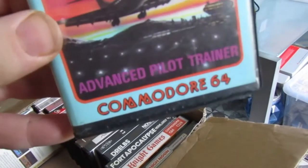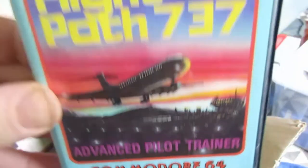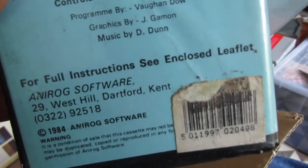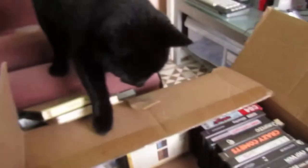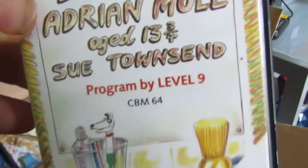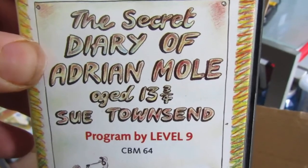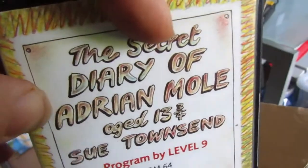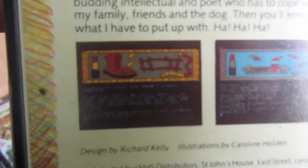Flight Path 737 — I'm sure this has speech. Advanced Pilot Trainer. This was another one that was doing the rounds, more on the Spectrum than the C64 — because obviously the Spectrum can't do decent multi-color fast scrolling arcade games with brilliant soundtracks. Farty noises are not acceptable sound effects. Never played it — I know loads of people bought it.